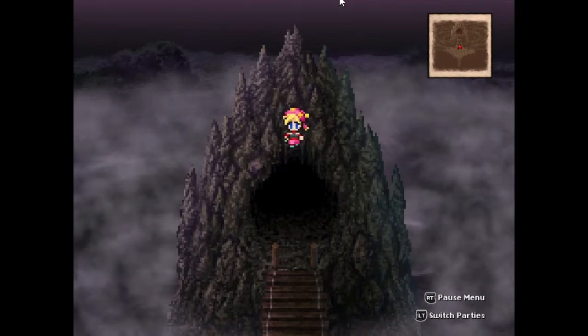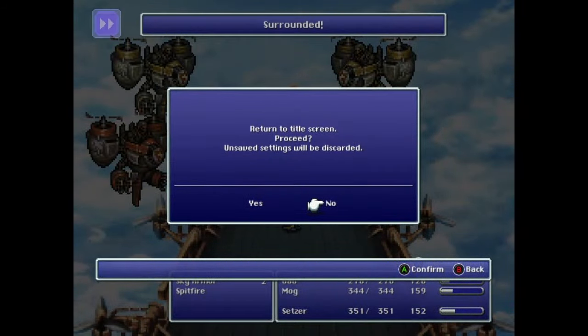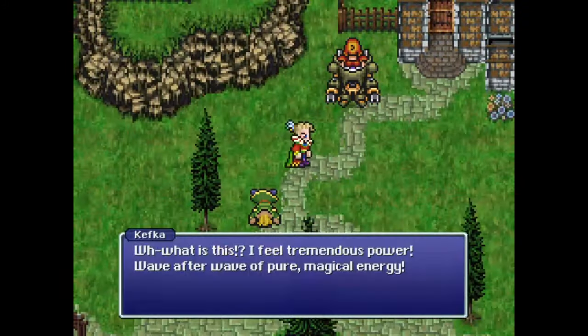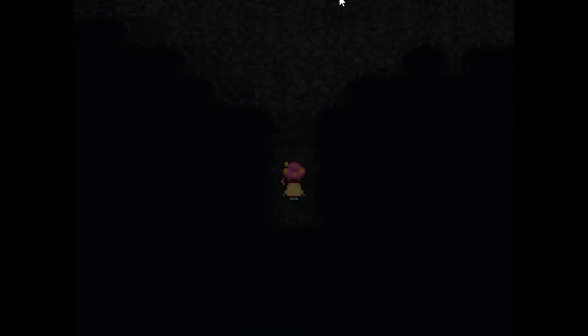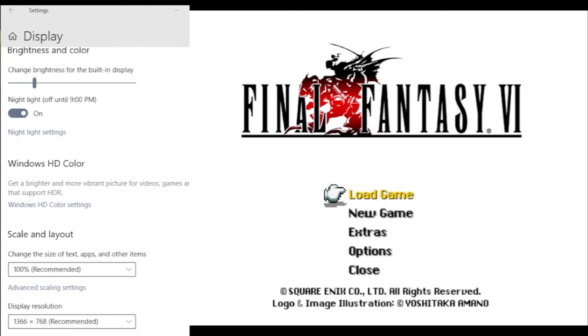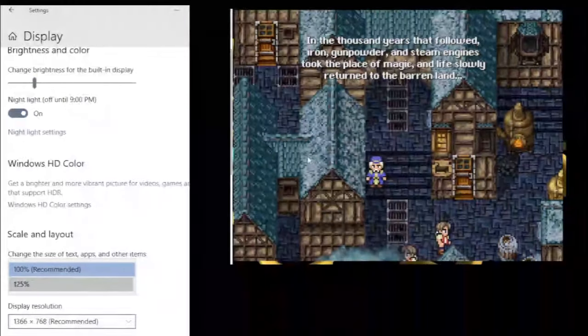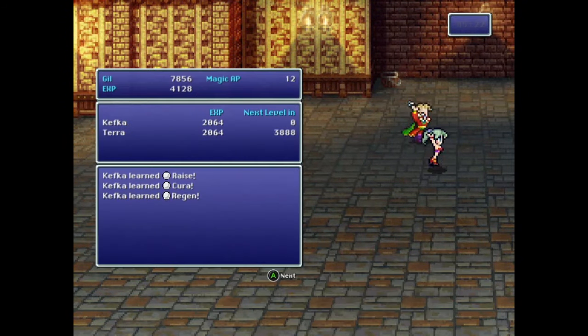Getting Kefka requires exploiting two glitches present in the Pixel Remaster version. The first is the title screen glitch, which those who watched my Leo recruitment video may be familiar with. But when I get to the point where I need to use it, I'll go through the setup steps again anyway. The second glitch is the resize bug, which is present in all the Pixel Remasters, not just VI. When you resize the screen during an event, the event will stop executing the next time the map screen changes and will also place your party on that map. The game itself does not allow resizing the window or changing the resolution while the game is running, but you can bypass this by opening the window's display settings and changing the window scaling to some other value and then back. So, with that background information explained, let's use this knowledge to add Kefka to the illustrious roster of playable villains.